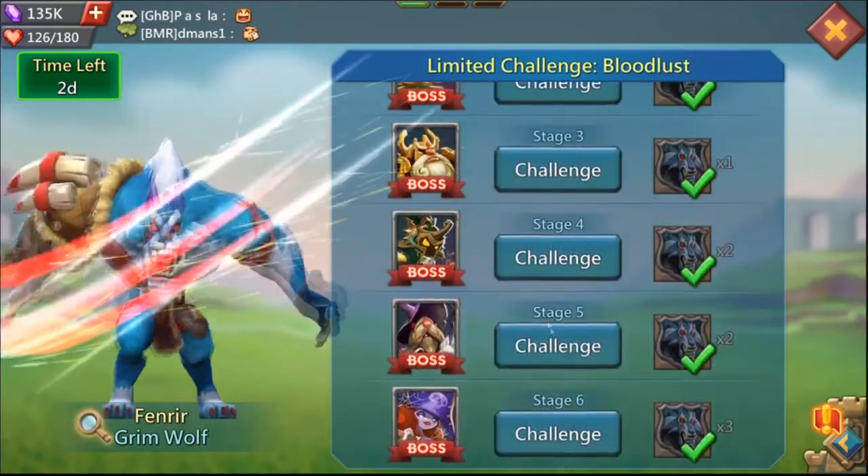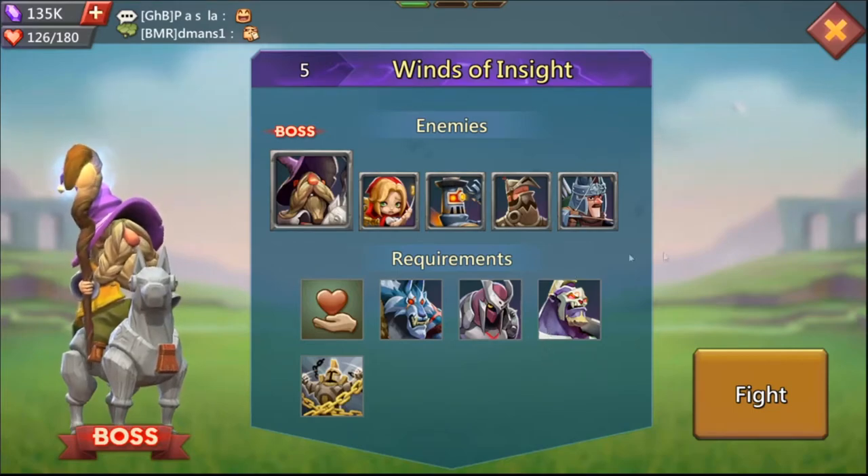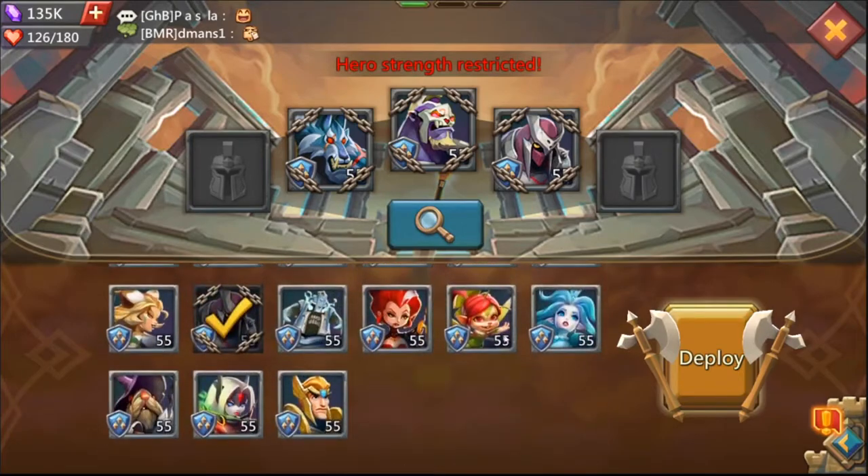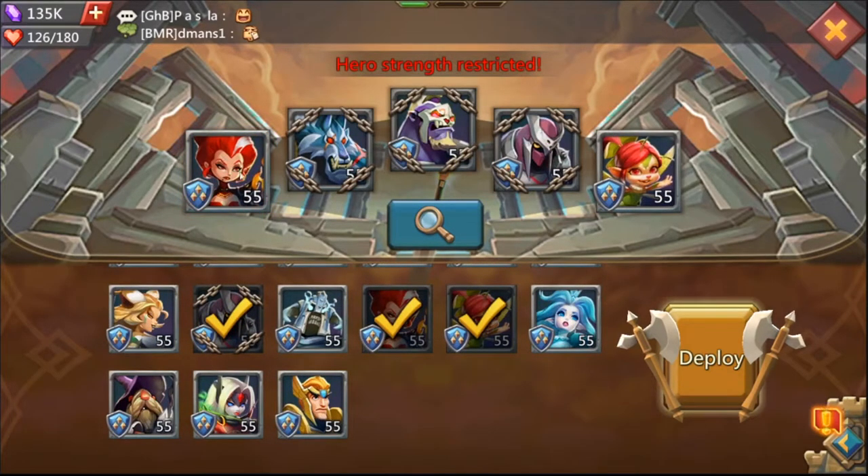For stage five, it was tricky to find — I had to run through multiple lineups. The one that worked was Prima Donna and Incinerator. The card control provided by Incinerator helps, but there are chances where Centaur gets critted out on stage two. If that happens, cancel it, leave, and come back. As long as he survives stage two, you should win stage three of it easily.